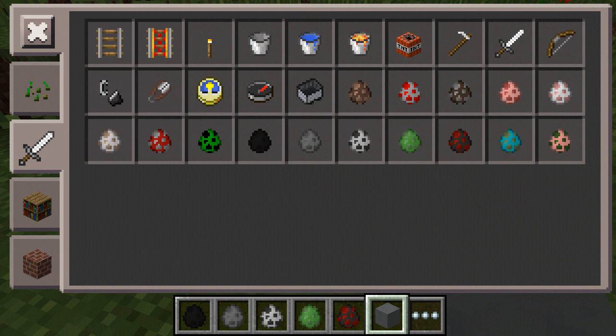The next feature I'm showing you is the new spawn eggs. They have added spawn eggs for every creature now in the Pocket Edition of Minecraft. You have the villager, chicken, cow, pig, wolf, mooshroom, creeper, enderman, silverfish, skeleton, slime, spider, zombie, and zombie pigman. So you've got all these spawn eggs now.